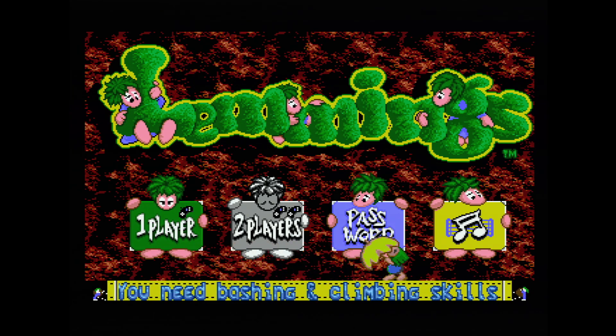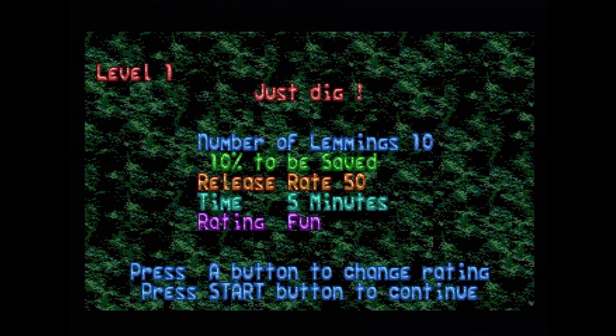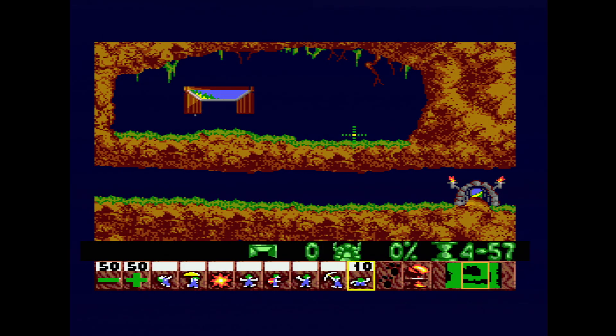Let me just put in the code here so I can show you the levels. In the first level, the level layout hasn't been touched, but what has been worked on is the release rate, the skills, the pause button, the nuke, and the map — as you can see, all of that has been rectified. I've gotten around to changing the color palettes to make it kind of similar to the Commodore Amiga's version in some degree. And it's the same with the in, out, percentage, and time color palettes as well, so it looks a bit richer and more balanced with contrast.